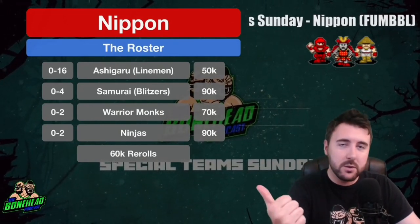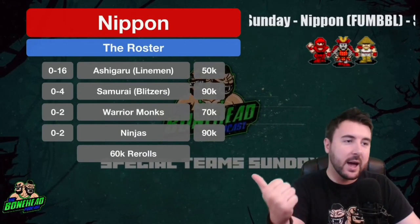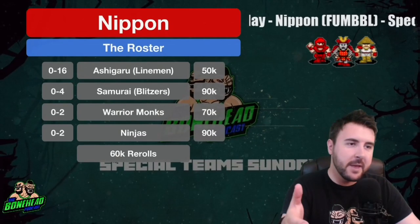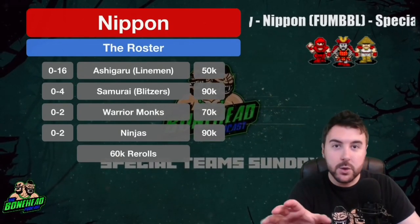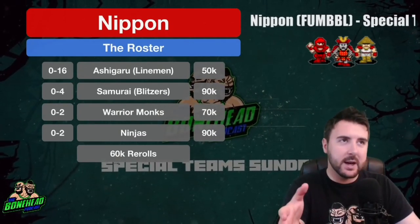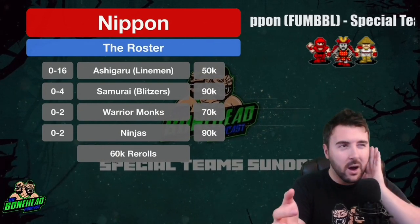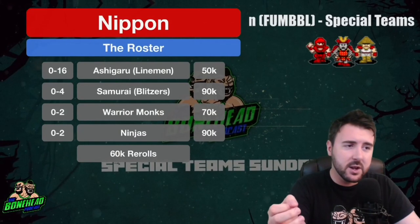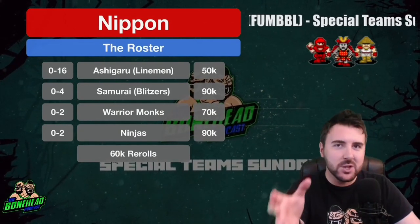The roster is made up of Ashigaru, which are the lineman positionals. We've got four Samurai who are kind of the blitzers in this team. There are two Warrior Monks who start with Claws and Movement 7 — they're pretty fast and fill a runner role because they get Agility access early on. And then you have Ninjas.